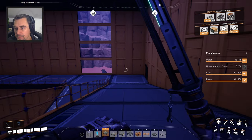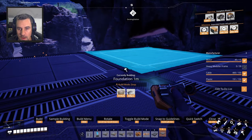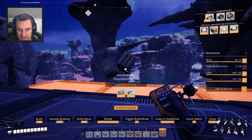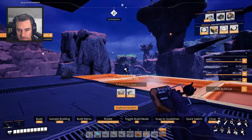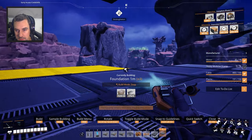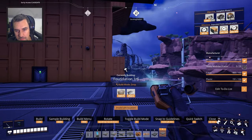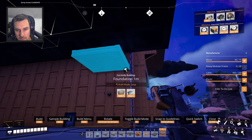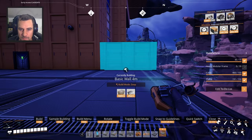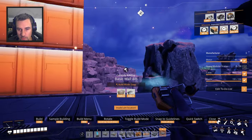Down here, we are going to have our heavy modular frame production and our computer production on this floor. I always like to have four manufacturers for each of these — that's kind of my goal. The problem is I don't remember the dimensions of these manufacturers. I can tell you this is going to be a big floor. Manufacturers are massive and take up a lot of space. We can even bump this floor out one more if we wanted to, but I don't think that's necessary.